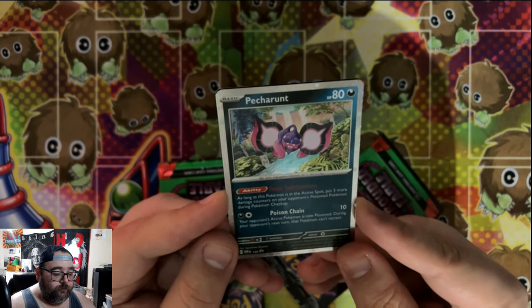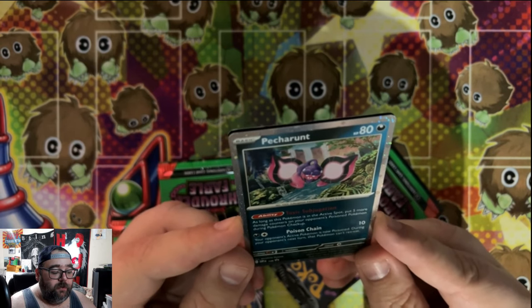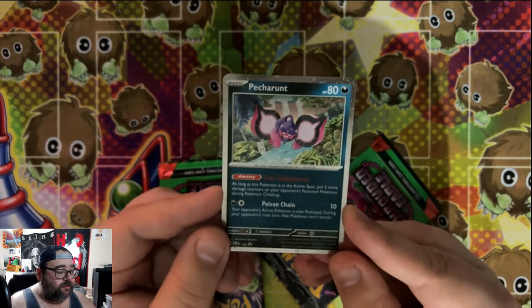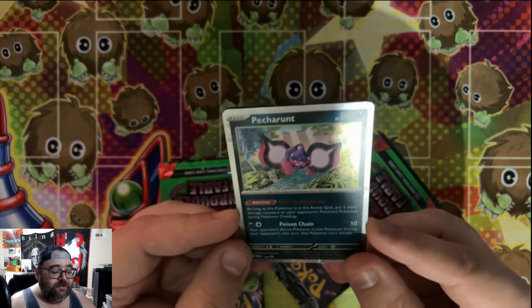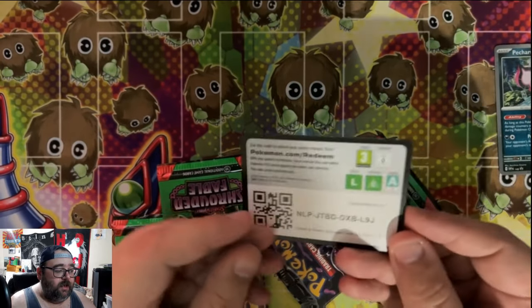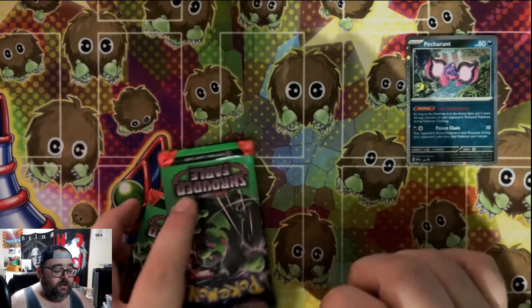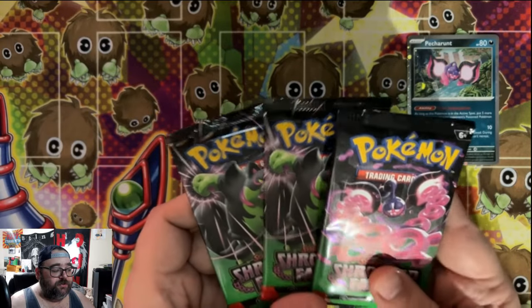It's got an attack — kind of an ability. Nothing too great, but if you're building something based on poisoning Pokemon, this might be useful. It is a basic that allows you to put 5 damage counters on your opponent's active Pokemon. You also get a code card for TCG Live — I will give that to one lucky viewer, so good luck to whoever uses it. And then you get 3 booster packs — your typical 3-pack blister.